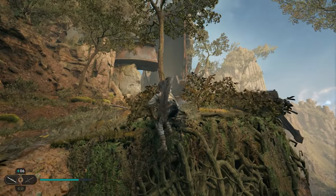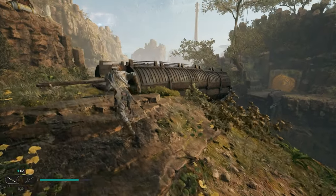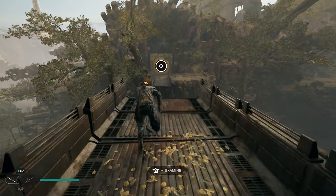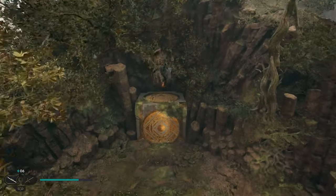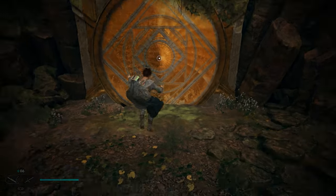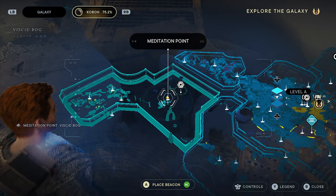Climb up those vines to get to the next section. Once you get up here, head up the hill and take a right onto this broken bridge. You're going to see a rope hanging right here — run and jump across to this rope, grab on, swing across, and you'll see the entrance to the chamber right here.